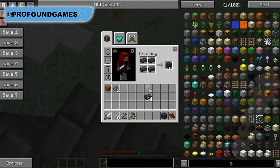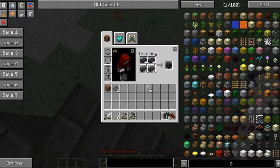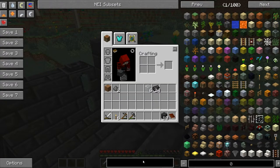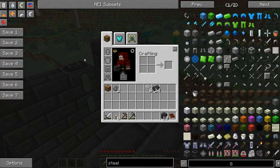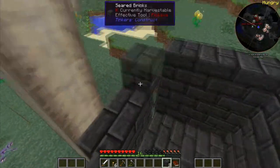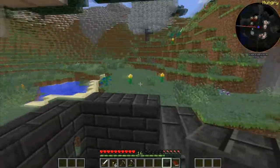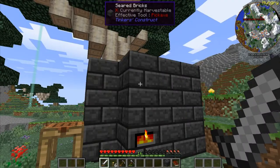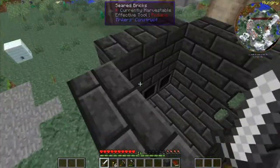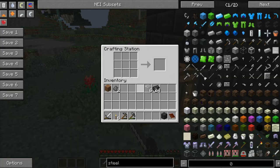Let's not use the mob all up — I think I need 12 for the next level, so 10 should be enough with some spare ones. Oh, we have Tinkers' Steelworks in here! I love that mod — we're definitely going to upgrade to a steel tank at some point. We now have a way to cast things — I needed some more for the casting table and casting basin.